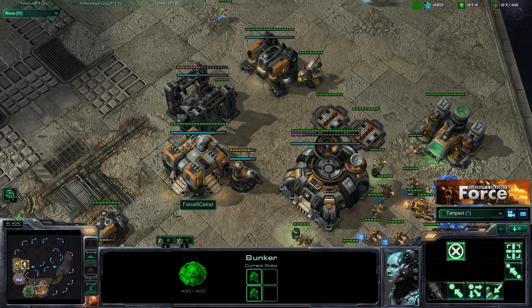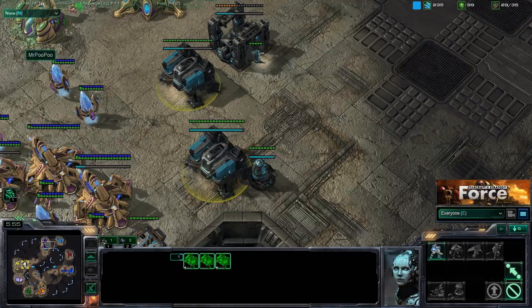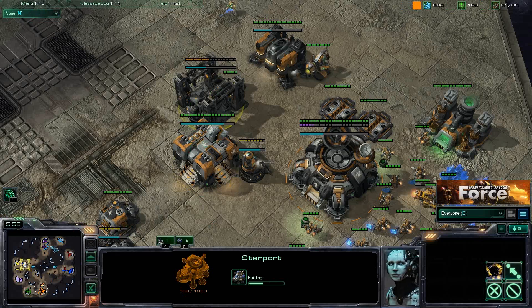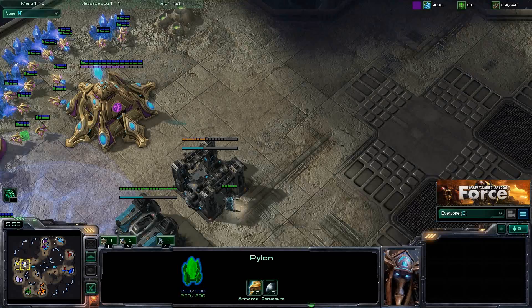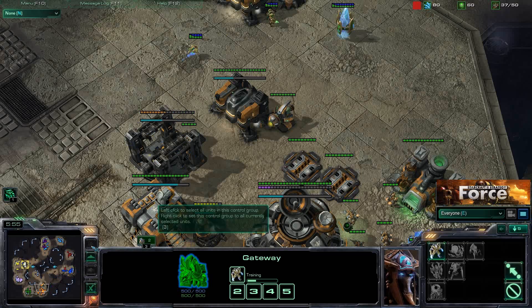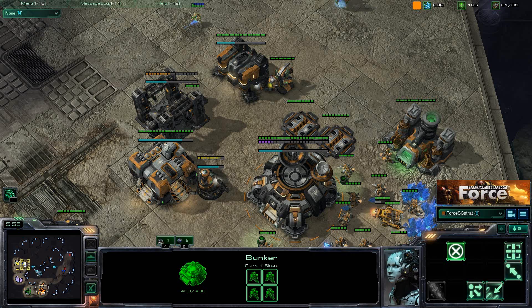It's blatantly obvious — the blue player doesn't even have a factory building yet, still just on barracks. The other Terran player is the same — factory not even 50% done. My factory is finished and my starport is in. Looking at the Protoss opponents vs. Tempest: Tempest has cybernetics core and twilight council up. Their Protoss players are only on gateways. The tech advantage is clearly in our hands.